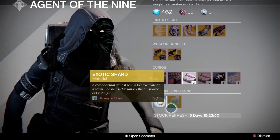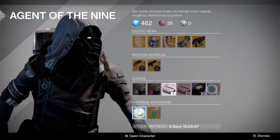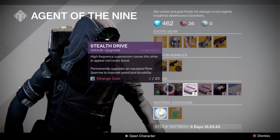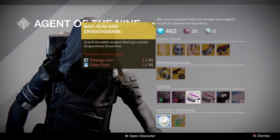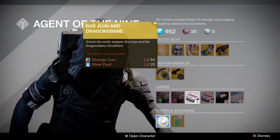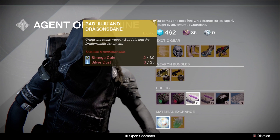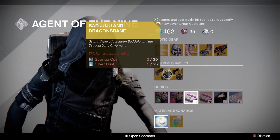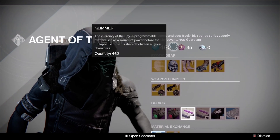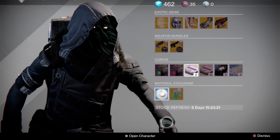You've got the material exchanges, heavy ammo synths, three of coins, glass needles, the little vehicle upgrades for the sparrows, and weapon bundles. This one grants the exotic weapon Bad Juju and the Dragon's Bane ornament - that's actually really cool, so you get the weapon and an ornament together. That's a nice feature. Obviously the exotic gear as well - we see this staple of Xur bringing a constant rotation of gear every week.